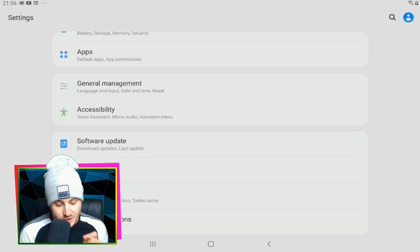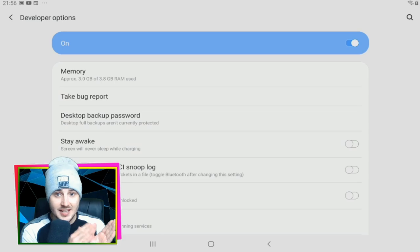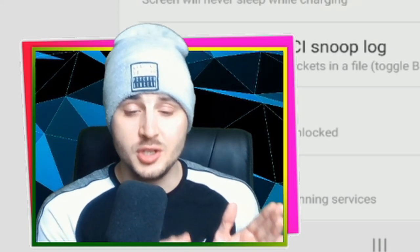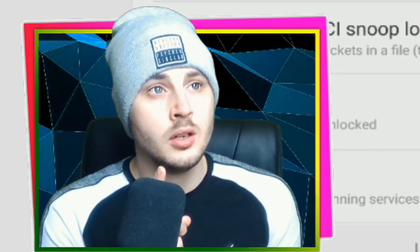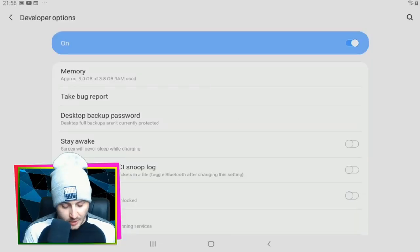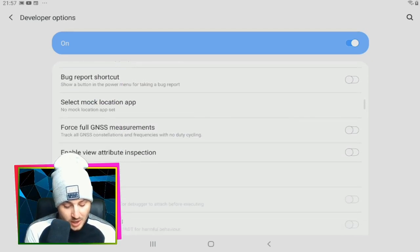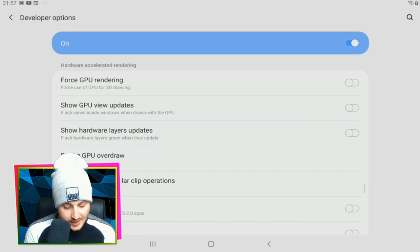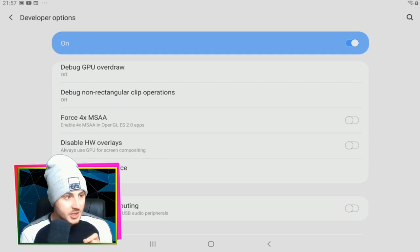Once you've done that, go back to Settings, scroll all the way down, and you'll see an option at the bottom called Developer Options. Click into that, and in here you're going to be able to change any setting on your device. I'm going to show you three small settings you need to change.